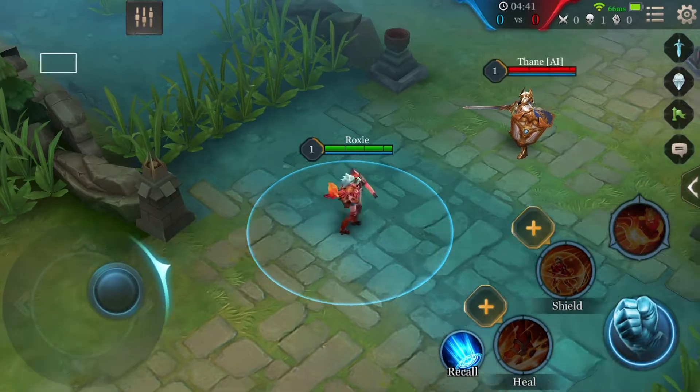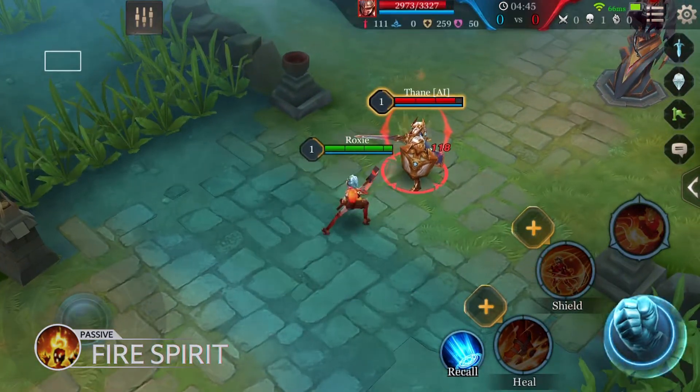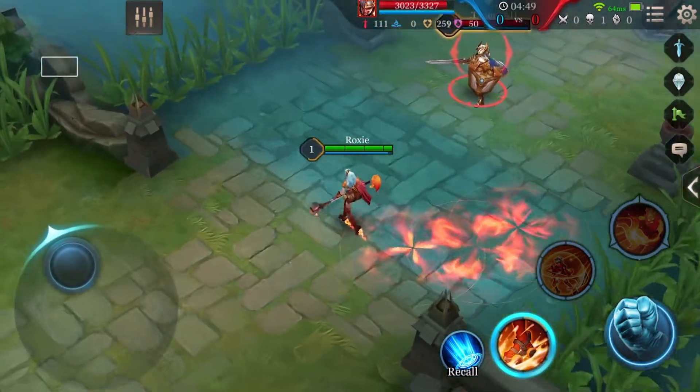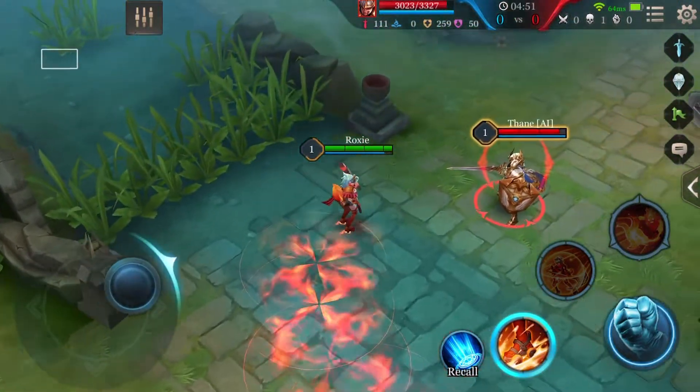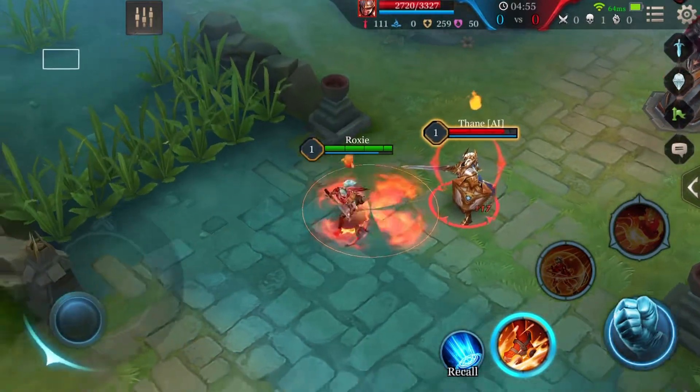Roxy's passive is Fire Spirit. Roxy's ability power increases for every 100 maximum hit points she has. In addition, every third normal attack restores her mana by 8% and causes her little pal Agni to mark the target for 5 seconds.